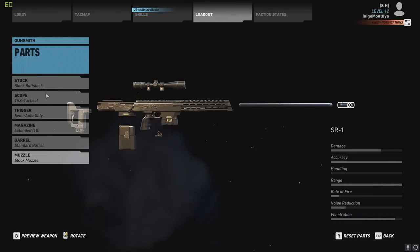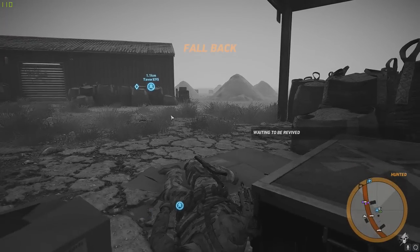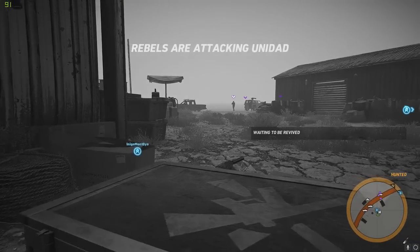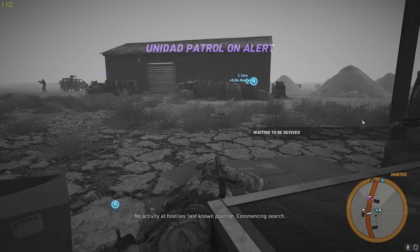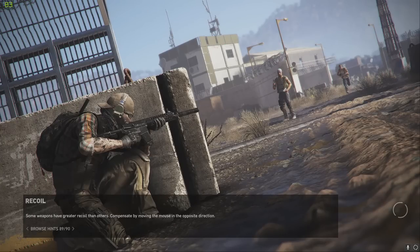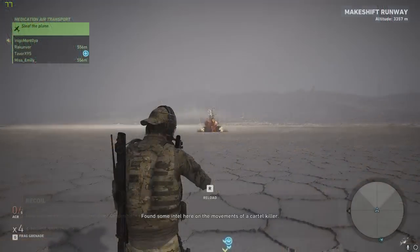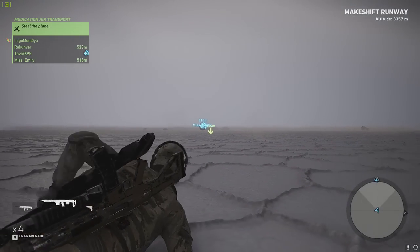This is pretty interesting. I got ambushed by Unidad while I was making this video so I can't actually shoot this gun right now. There we go — I can revive. Let's try shooting this gun. I probably shouldn't have spawned on Emily; she's a crazy woman — probably going to be in some hostile zone. We are in the middle of the salt flats, so let's check this gun out.